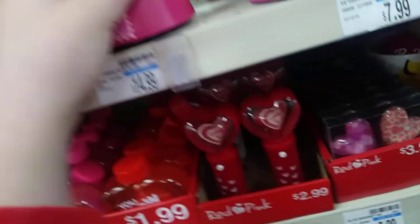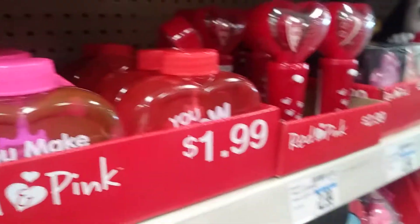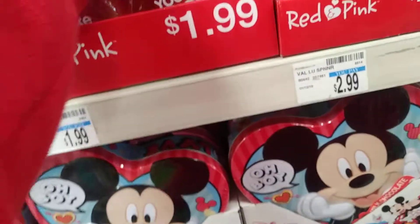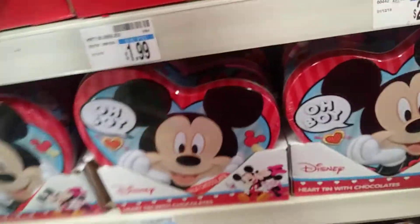These are going to be for sending Valentine's cards. These spinners. Oh, this one's broken — doesn't spin. Here's another loved one: Eleven XO. This one says 'be mine' and has a bee on it.